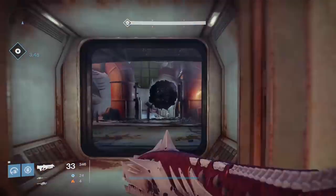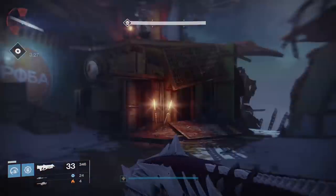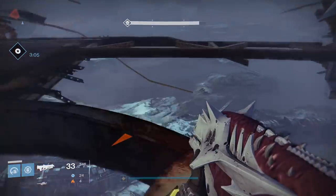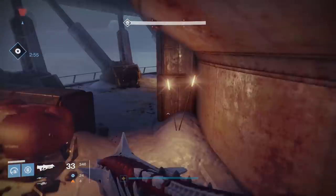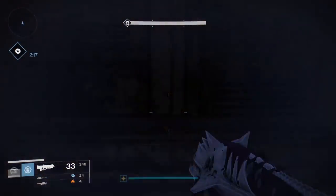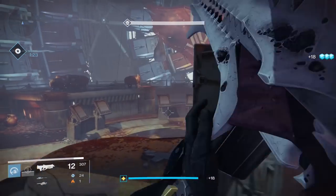You have four minutes to get to the end of the mission and kill the three wizards that spawn in the final room after you take the teleporter up. Cayde's secret spot holds absolutely nothing, so don't bother looking there. You don't need to kill anything on the way up and I don't encourage stopping for any reason until you get to the top.